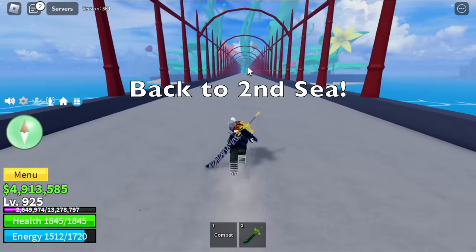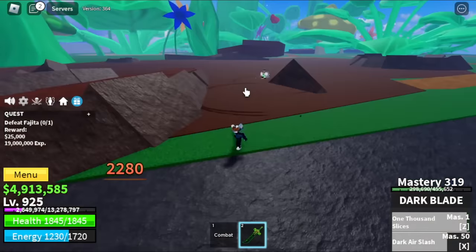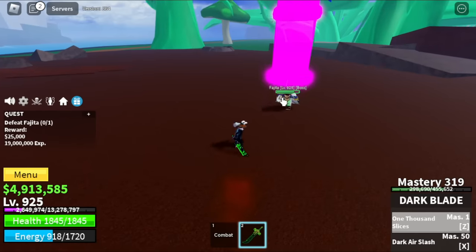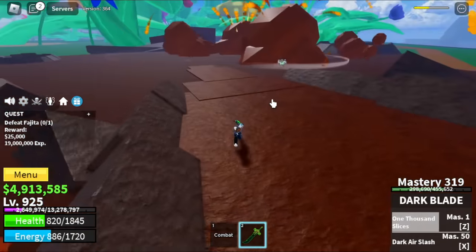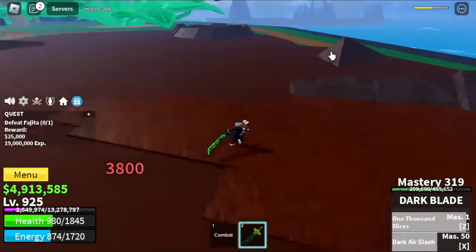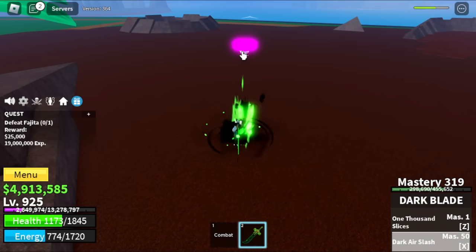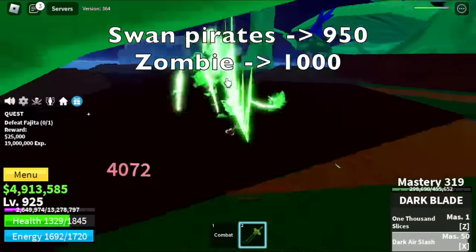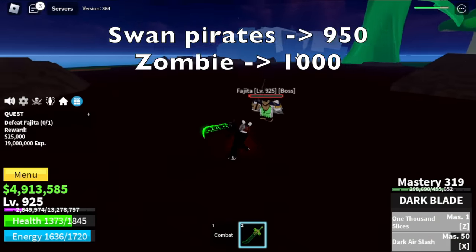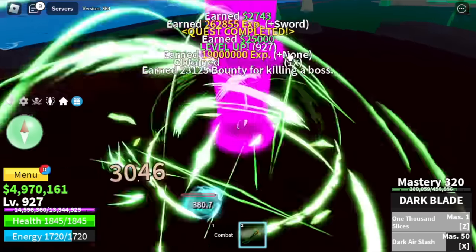Let's go back to the second sea. At 925, go straight to the green zone and fight Fujitora. This one's hard but I prefer it. Skill is hard to dodge but you can dodge it using your Z hold. After using that, he will use his skill and you can dodge away, or you can use your sword's flash step. If you want the easy path: swan pirates to 950, 950 to 1000 zombies.